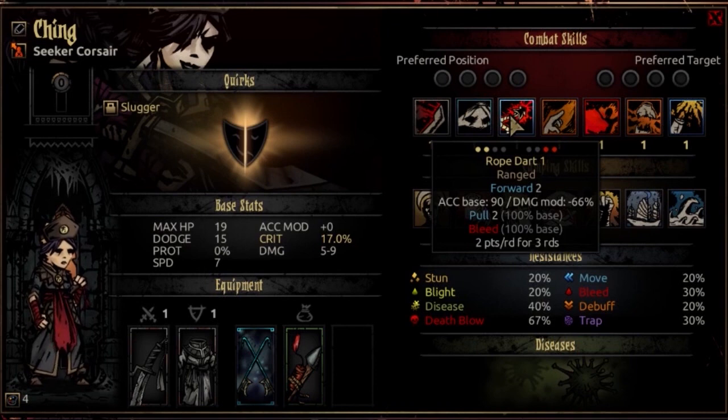Her third ability is Rope Dart. It's usable from the back ranks — rank 3 and 4 — and targets opposing ranks 3 and 4. It's a ranged attack that moves her forward 2, catapulting her into the front ranks. It has an accuracy base of 90 and a damage modifier of negative 66%, so you do about a third of normal damage. It pulls the target back at 100% base and bleeds them at 100% base for 2 points a round for 3 rounds. Good for repositioning the enemy's party and setting up a bleed.